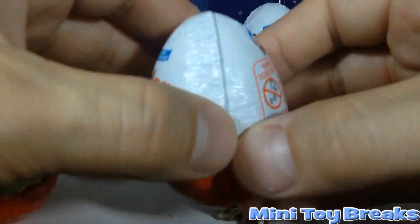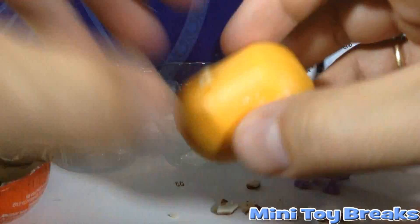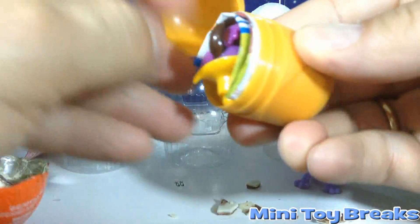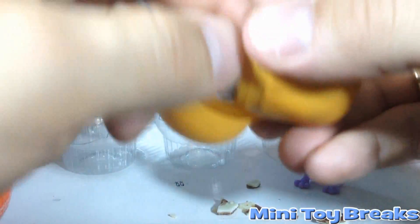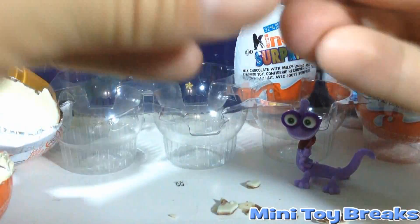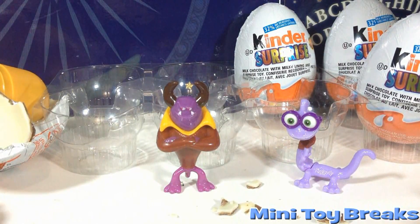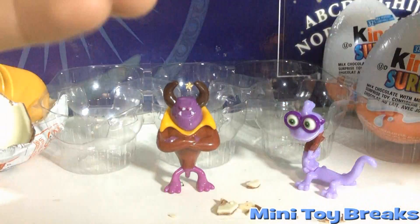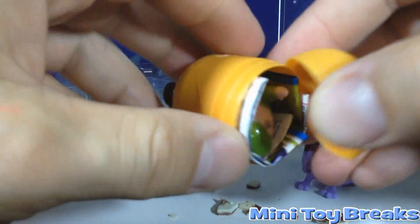So we've got to get the other 8 figures out of these 8 eggs. Is that going to happen? No, don't be silly! But keep the dream alive — we got this guy. And who is this? This is Johnny! Figure number 2. That's 2 out of 5. At least they're different.